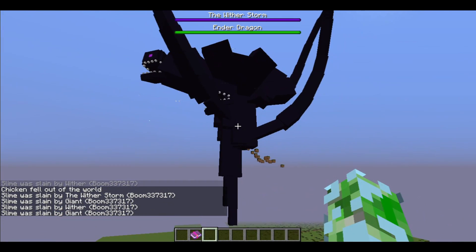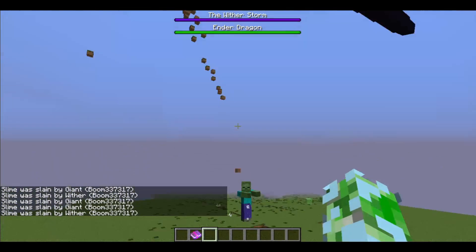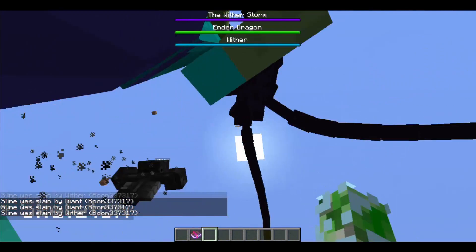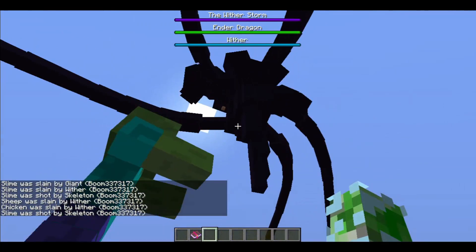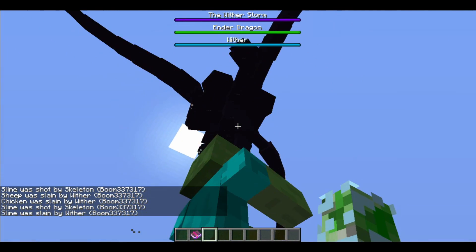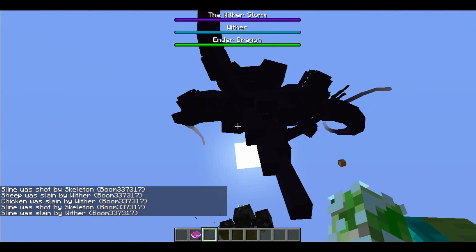The cool thing about it is that it's not one mob — it is actually a mob with a bunch of other mobs attached to it. Just like the ender dragon, it is multiple parts: the main body, the command block hidden deep inside it, the five tentacles, two big ones it gets later on, and its three heads. They're all independent entities.